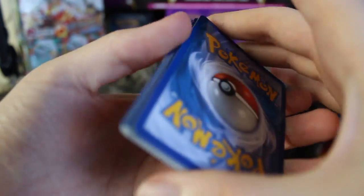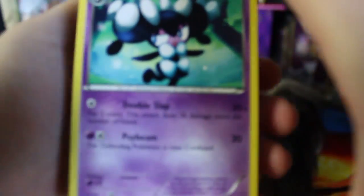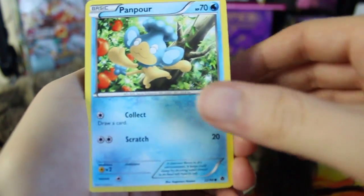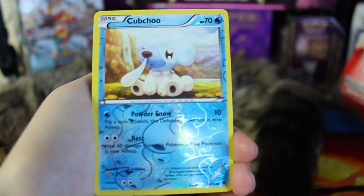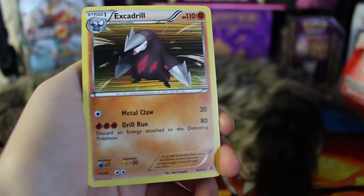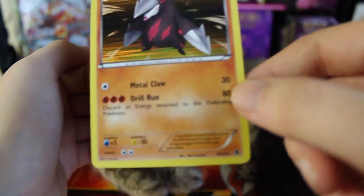Was SmackDown live back in the day, or has it always been pre-recorded? Anyway, here we have a Gotharita, Basculin, Zorua, Panpour, Sewaddle, Klink, Ferroseed, Basculin again. We've got a Reverse Holo Cubchoo and a Simisear, and we've got an Excadrill Holographic with the line pattern — so that's a new holo right there. I think that's our third holographic, so doing not too bad.